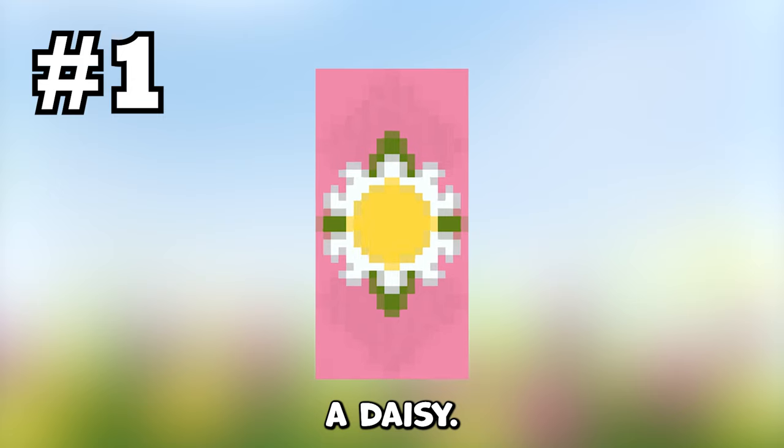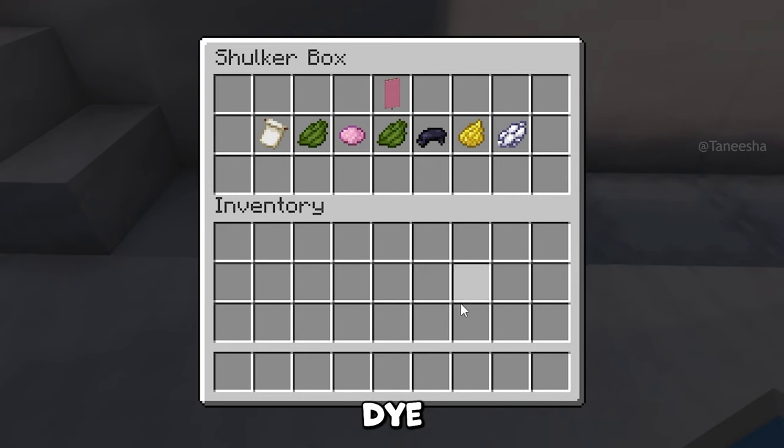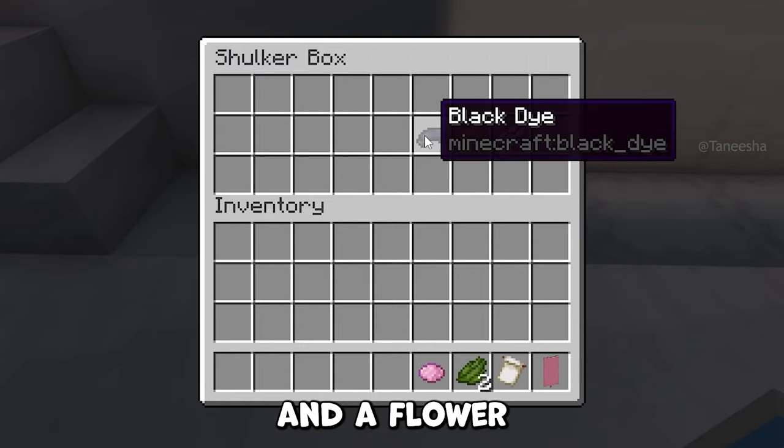The first banner is a daisy. To make this you'll need a pink banner, two green dye, one pink dye, one black dye, one yellow dye, one white dye, and a flower charge pattern.